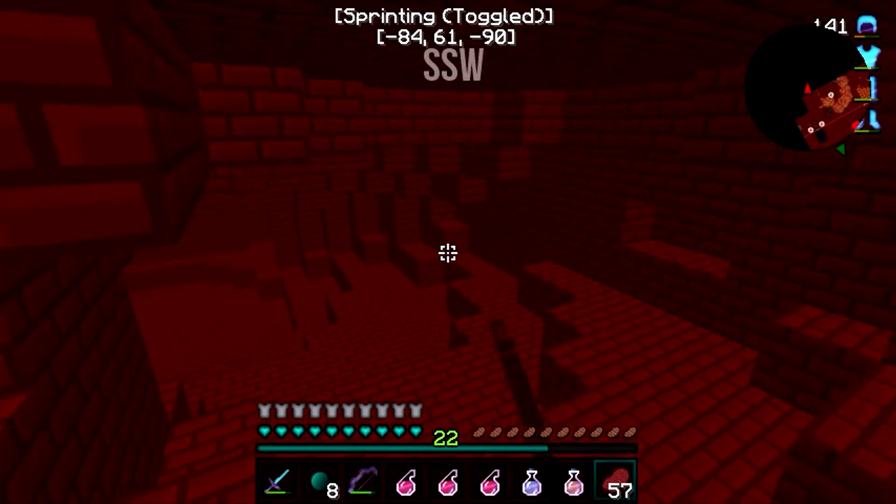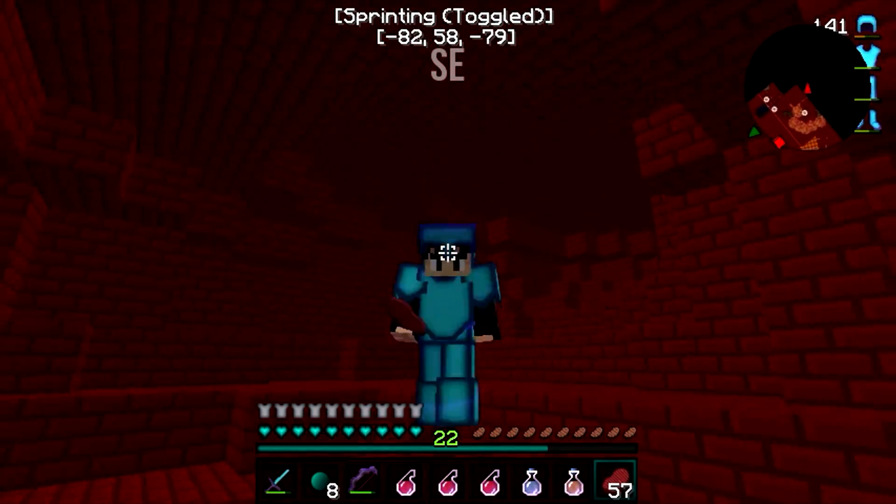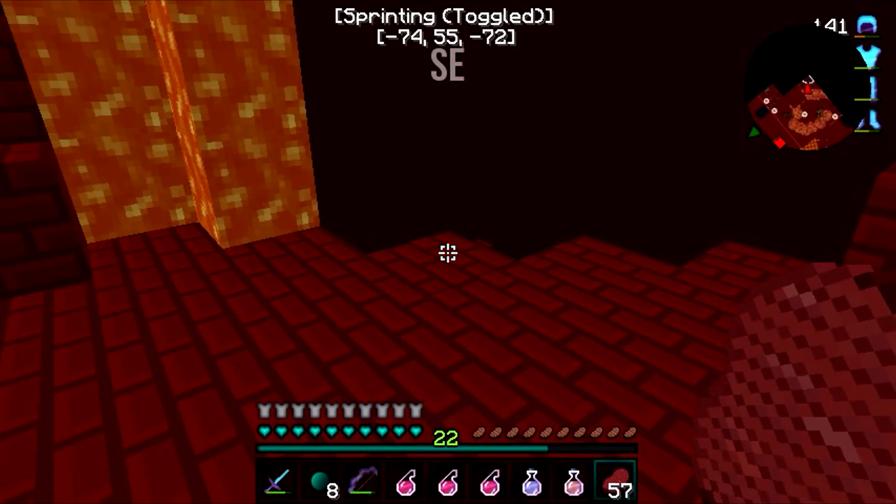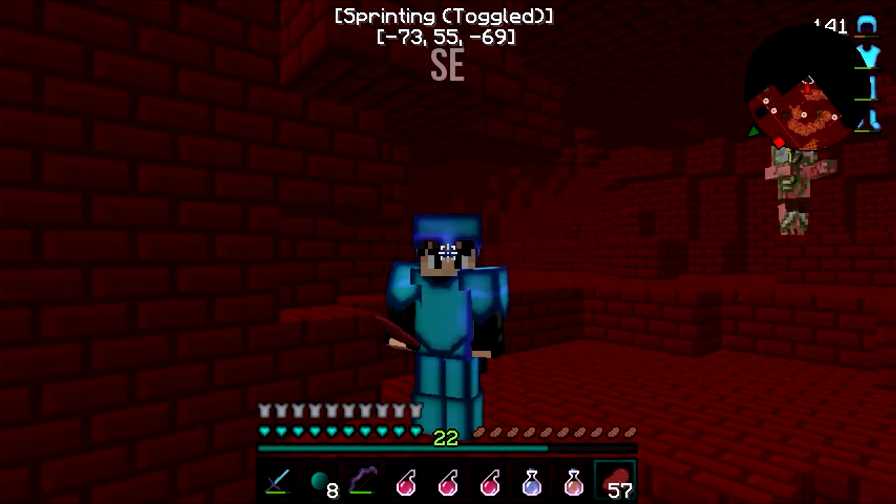That's basically all. You can do it in End and Nether, but for Overworld, all you have to do is press B and type in whatever, and it works. But yeah, that's all. I'm out. Peace.